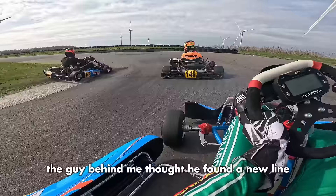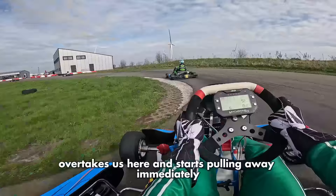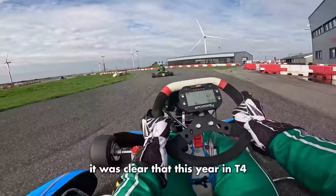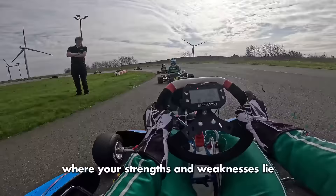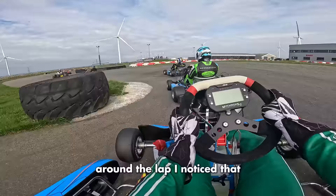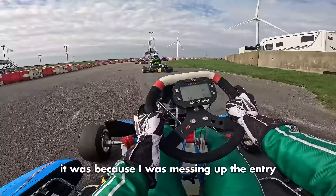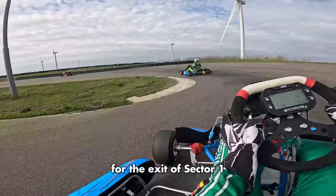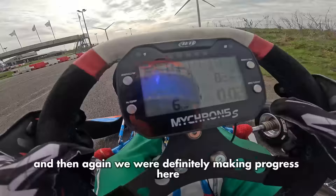As we go out for session 2, we had some fast teammates on track to learn from. The number 21 driver overtook us and immediately started pulling away — it was clear we'd have some tough competition this year. We encountered a big group of traffic which allowed me to catch back up. When you're close to a fast driver, you can really tell where your strengths and weaknesses lie. I noticed we were definitely strong in the technical bits, like sector 1 and the fast corners, but losing time on the straights. Dropping the tire pressures once again proved to be the correct decision as I improved my lap time — we were definitely making progress.